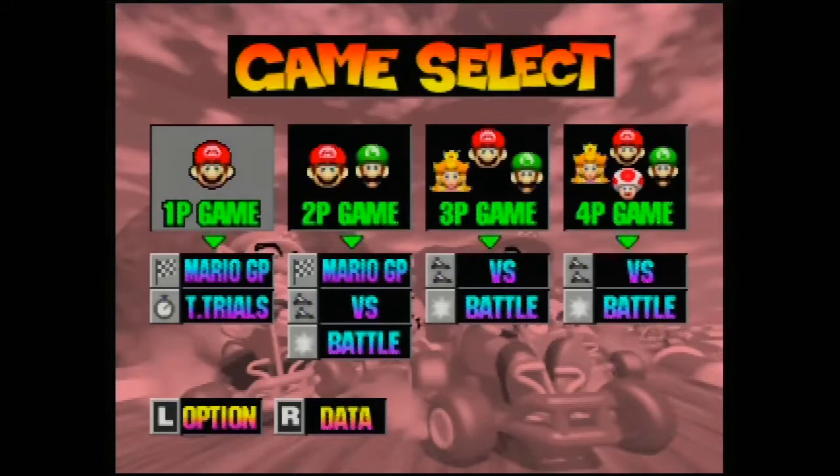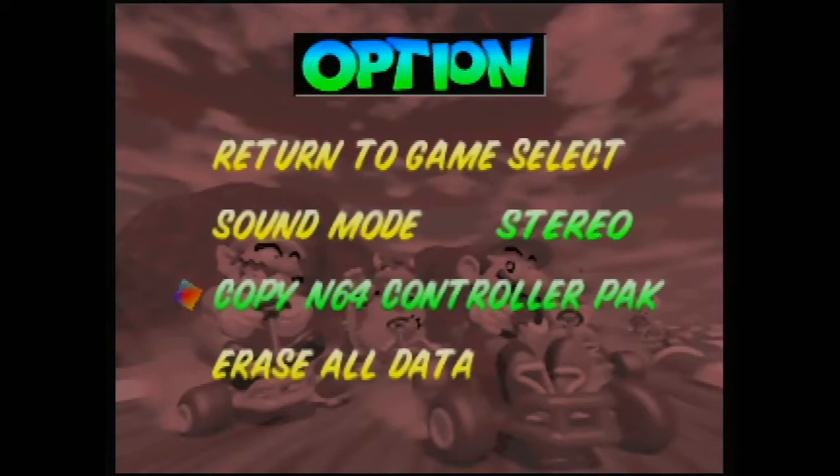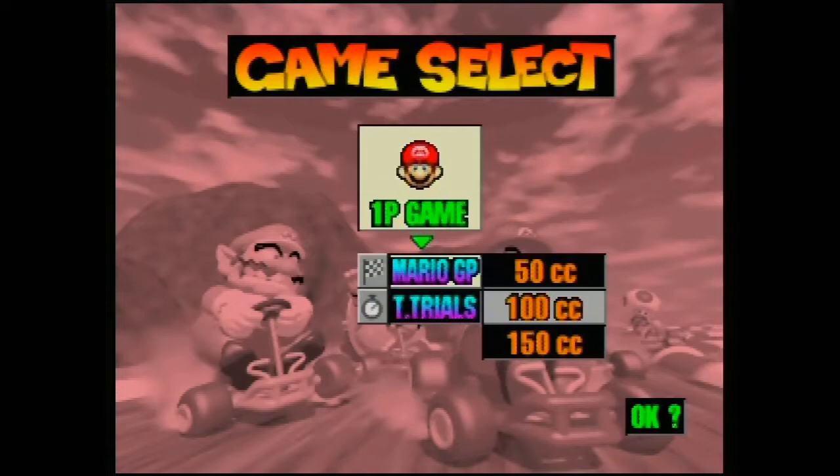In other Mario Kart games we've played, we've gone to the battle mode and there's AI we can play against. But I guess we didn't quite have AI at this point. Let's go into data — that's not what I meant to do. But let's just get out of this. What about options? We have sound and stereo or mono, probably. The controller pack and erase all data. That all seems pretty good. Let's go ahead and hop into Mario Kart.